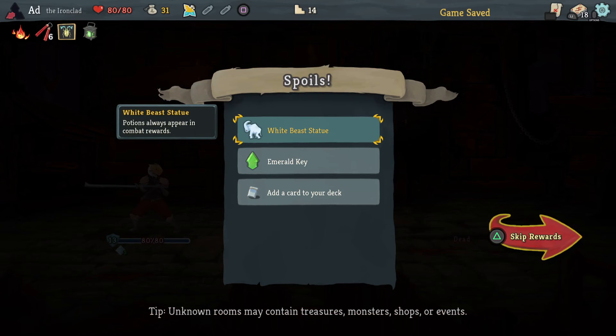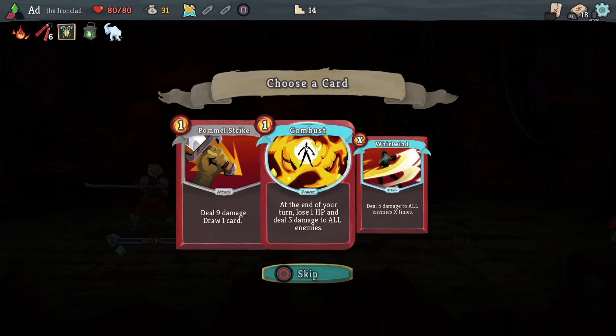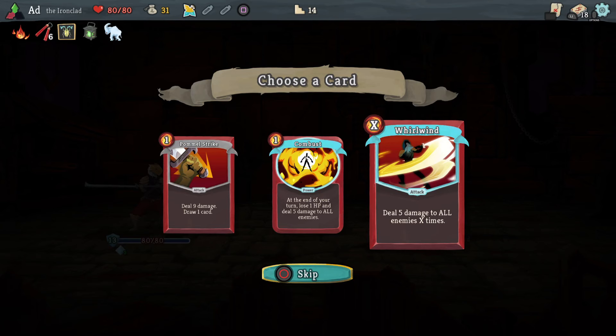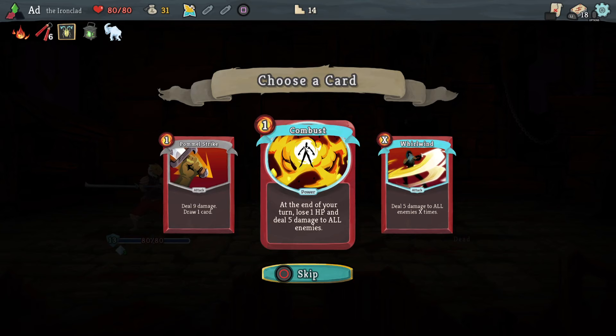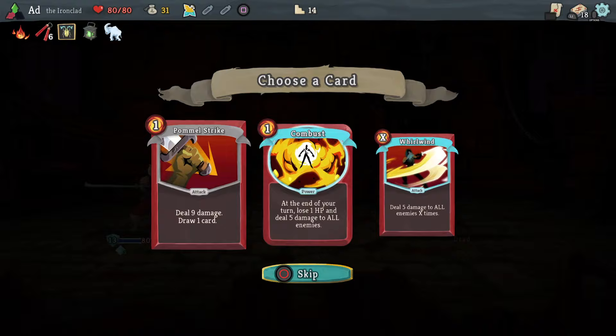White Beast Statue — okay, that's good. Potion after every fight. Emerald Key. I don't think I want any of these cards — I don't really like Combust unless I've got the Adamantium Rod, the one that reduces every damage down by one. This card is just really annoying and hard to quantify. I'm not playing an attack deck so we're going to skip all of those.